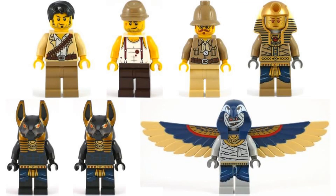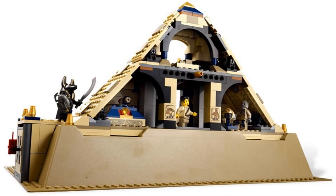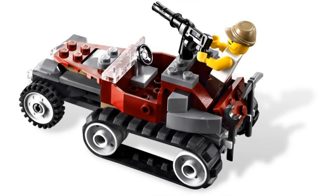Number 1 is Scorpion Pyramid. It comes with 7 minifigures: Jake Rains, Mac McCloud, Professor Archibald Hale, Omset Ra, 2 Anubis guards which are probably my favorite figures of the theme, and a flying mummy. This is the biggest set of the theme and the main pyramid is built on a raised base plate — this is the last use of a raised base plate in a LEGO set. The interior doesn't have much but it has some traps, treasure, and there's an opening on the side where a sarcophagus can fall out. It also comes with an awesome Scorpion build with some nice printed pieces and another vehicle for the heroes with a gun on the back.